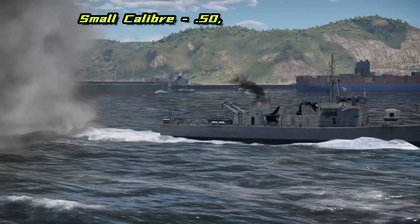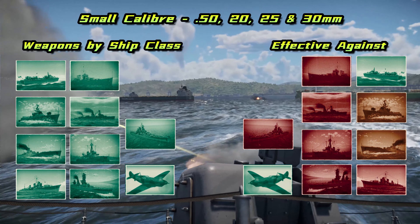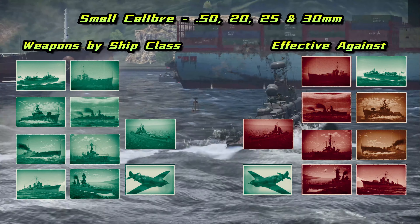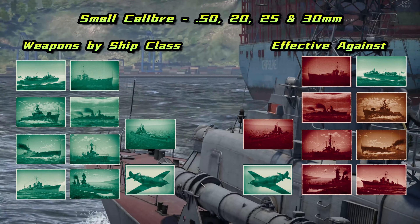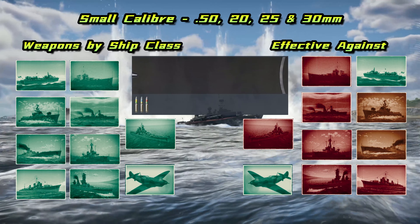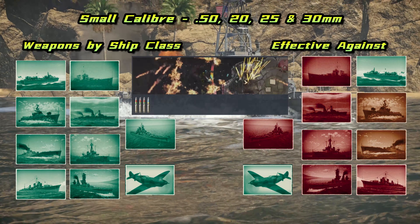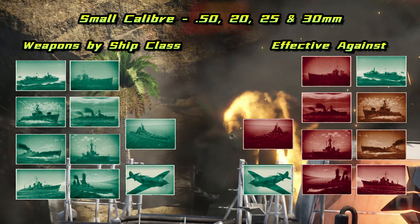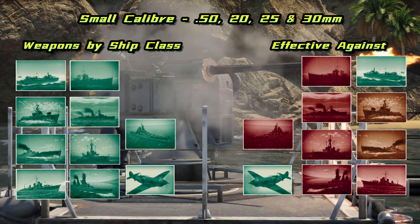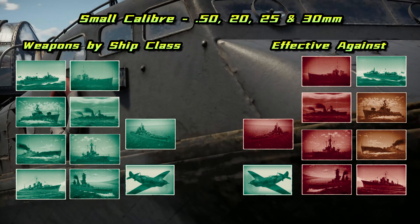First up we have small calibre autocannons up to 30mm. These are your rapid fire close quarters weapons, and they're perfect for taking out fast moving targets like torpedo boats and aircraft, but most lack the punch to penetrate anything but the lightest of armour. Note that anything smaller than a .50 calibre is nigh on useless in a naval engagement. Usually it's fine to use just the standard belts — this gives the most versatility and saves on Silver Lion costs. However some weapons have dedicated AP belts, and captains should consider using these when specifically fighting lighter warships such as frigates, sub chasers, and in some cases destroyers. The dedicated HE belts are really effective against wooden hulled ships and aircraft, being largely useless against armour. In this category the best weapons prioritise rate of fire, range and stability if mounted on a small vessel. The maximum effective range is about 2.5km.